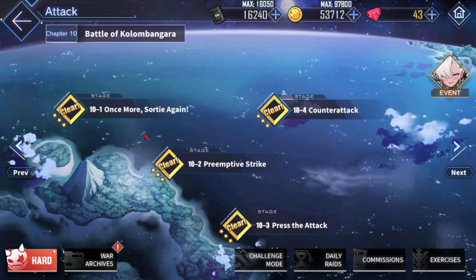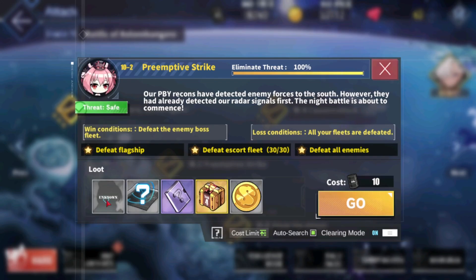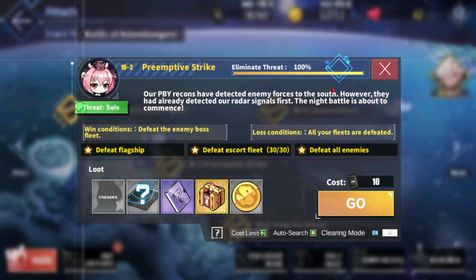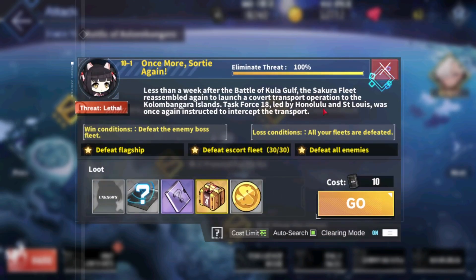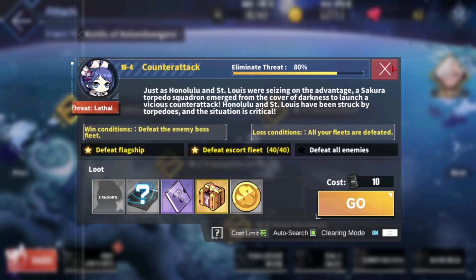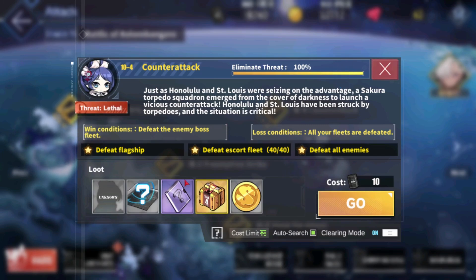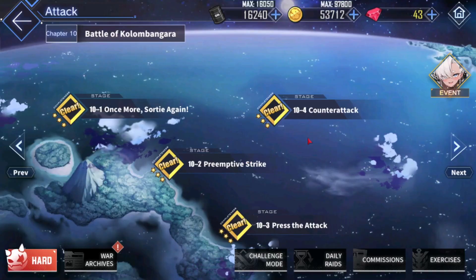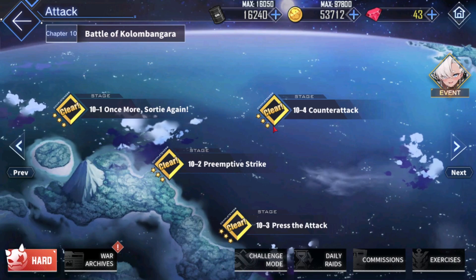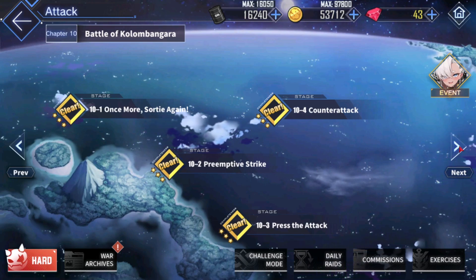World 10 is where things get better. 10-2 is a good place to farm for SG radars, which are quite decent for the battles ahead, and there's a good spread of ships to farm as well. 10-4 is also a really good place to farm because you can get Jintsuu there. On 10-4, since you have the oil cap, you can farm with a 6-ship setup and push quite a few levels.